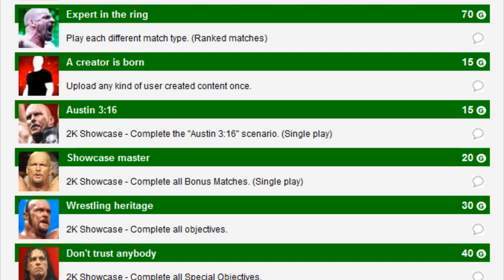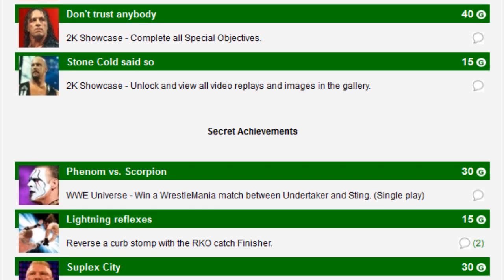Then we've got some showcase-related achievements. Austin 316 — complete the Austin 316 scenario. Showcase Master — complete all bonus matches, so like in WWE 13 we've got a few different bonus matches with other superstars like Edge and Christian. Wrestling Heritage — complete all objectives, so that one might take a while. Don't Trust Anybody — complete all special objectives. And Stone Cold Said So — unlock and view all video replays and images in the gallery.